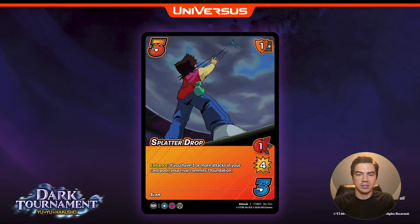Let's go to his three difficulty attack, Splatter Drop — one high four, one mid block, slam keyword. Enhance: if you have three or more attacks in your card pool, your rival commits one foundation. I know what you're thinking — one speed is really slow. But if you play this as your third or fourth attack in Rinku, it's going to be a four or five high four on a three diff. And sometimes it basically has stun one. If you play this as your third attack, it's basically a four high four stun one, which is really solid for a three diff.